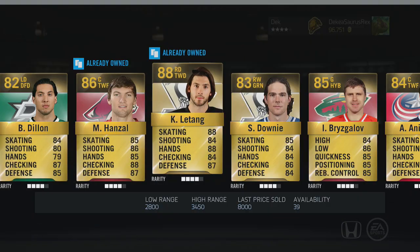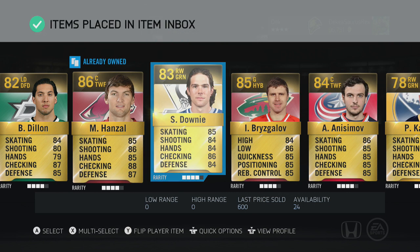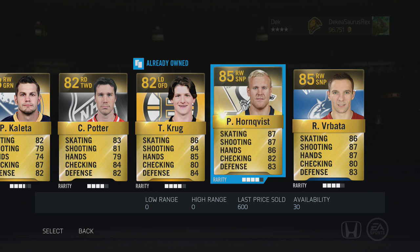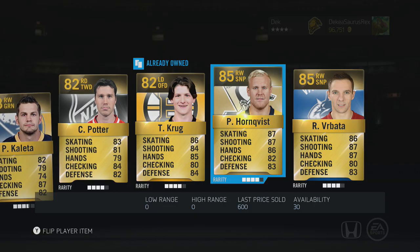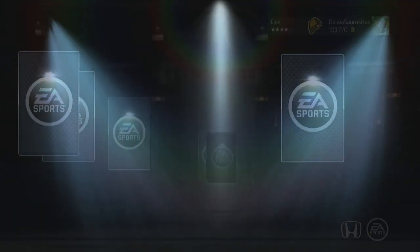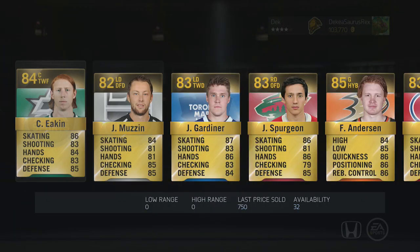Pack number five — Letang! I think he goes for around 8k, that's not terrible, we'll take him. He's a really really good defenseman so I'll definitely take him. Hornqvist, Verbata — again Letang's been our best player in value and he's only worth 8k, and these packs are 60,000 each.